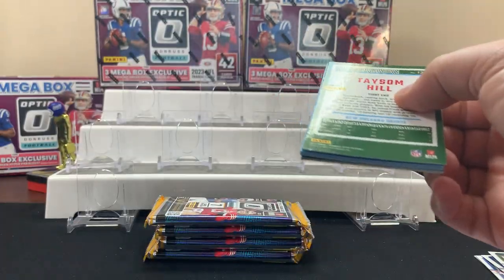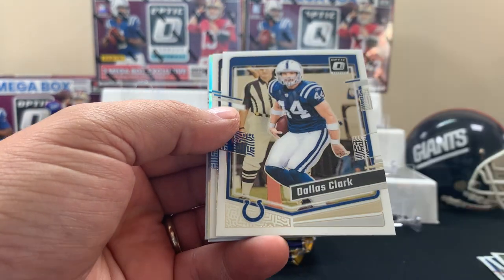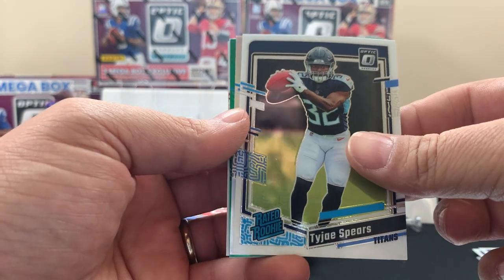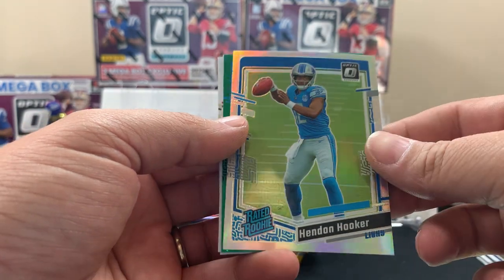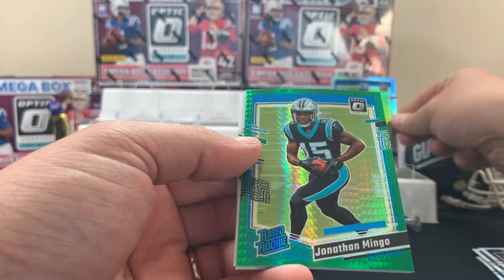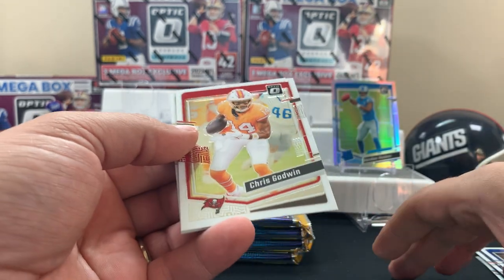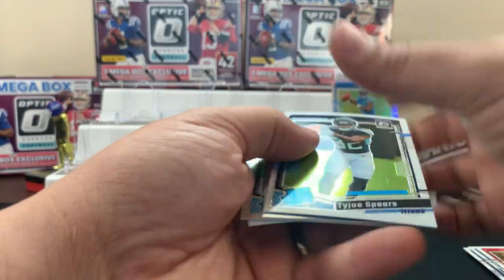That was the first mega pack. There's definitely some cool stuff you can get — other numbered cards and stuff like that, so hopefully we get a cool insert at minimum. When's football season start? Like end of August? Hooker hollow.